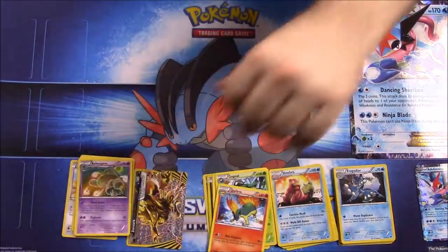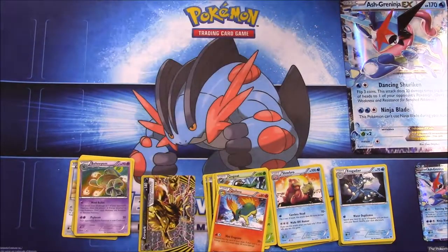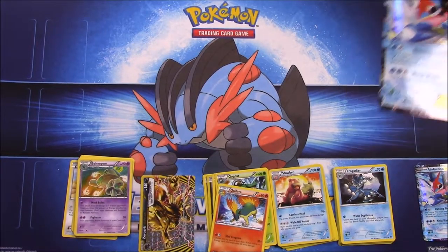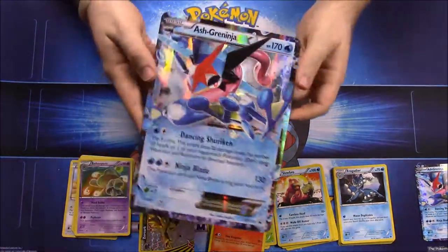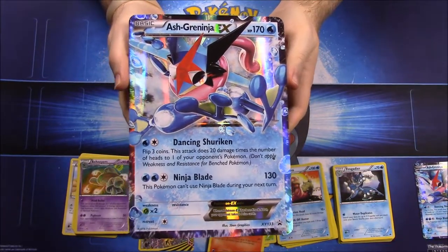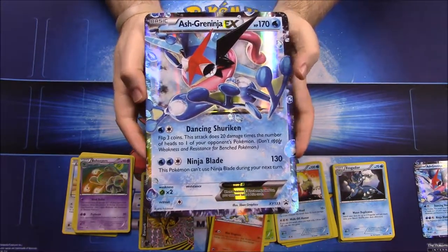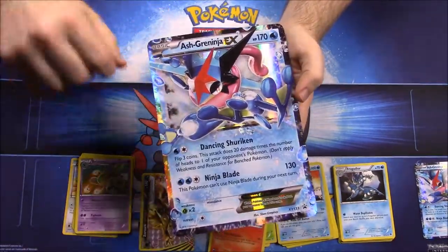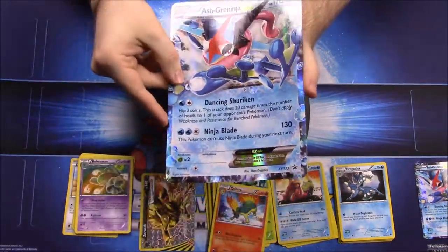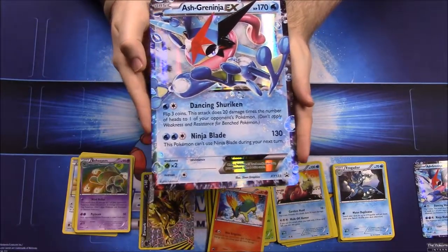We got a couple cool cards: of course our Greninja, the Zoroark Break, and that Garchomp is cool because I don't have one of those yet. That's gonna be it for this unboxing of the Ash Greninja EX box. If you enjoyed that, be sure to hit that thumbs up, leave any comments down below letting me know what card you liked or thought was cool, and be sure to hit that red subscribe button to see all our other Pokemon card openings.